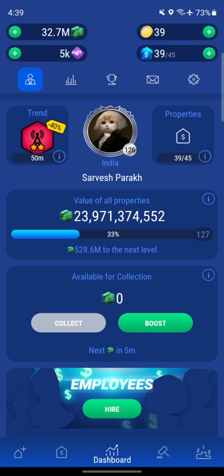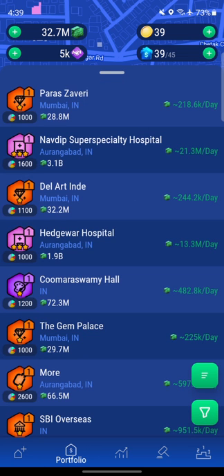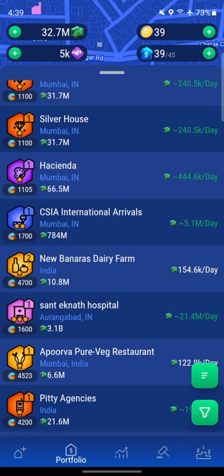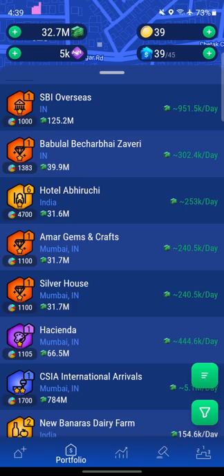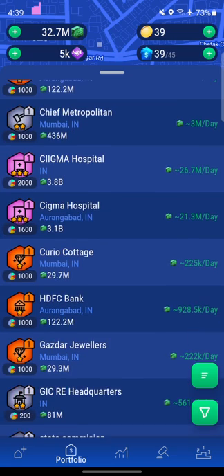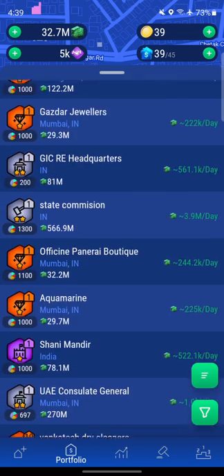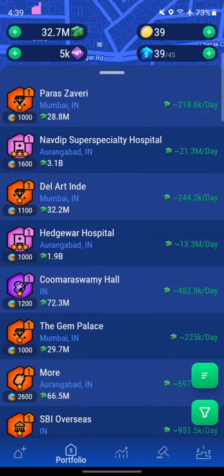Now let's buy the radio station. But first we need to flip a property. Our innovator is at 16%, and we need to sell properties worth about 1.3 billion to raise the 1.2 billion we need. Looking at our portfolio, we have properties worth 3 billion, but not conveniently sized ones at 1.3 billion, so we'll have to flip a large property or combine a few smaller ones.